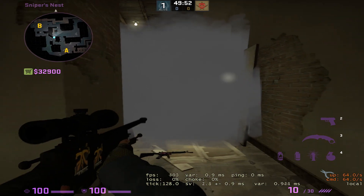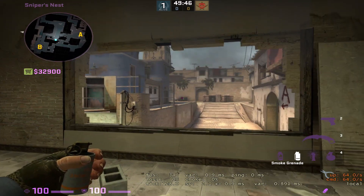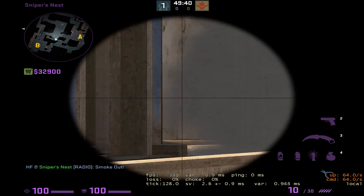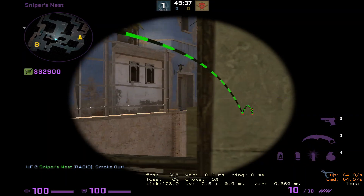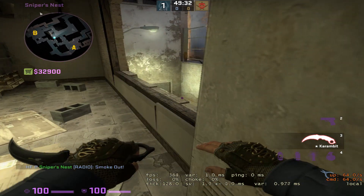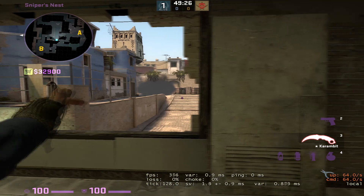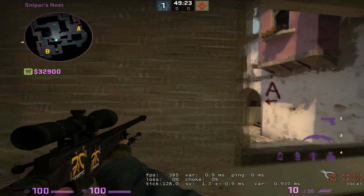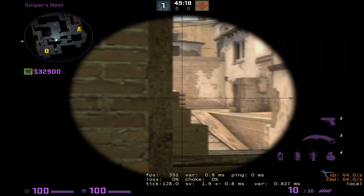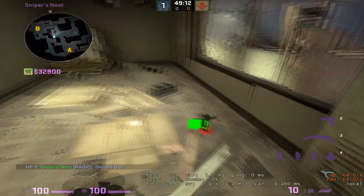Both approaches end up with the nest player unable to peek out. The good thing about the first one — where they used two smokes — is that once that smoke gets down, you can still watch to see if it's going to be a straight cat rush. You can still hold this angle and watch for a cat push-up, peek underpass, or get super aggressive — which I do not suggest, unless you know they've been smoking without mollying or nading. Once this window smoke gets thrown, you have three options.